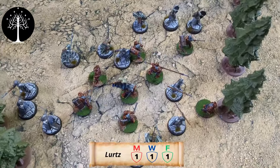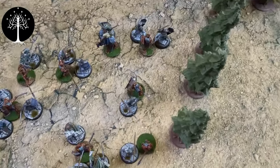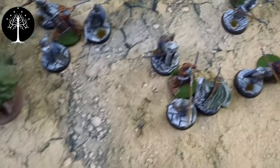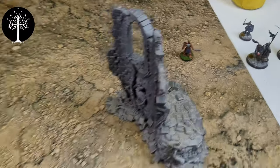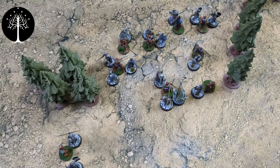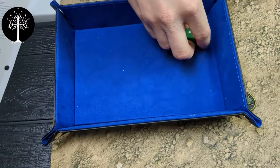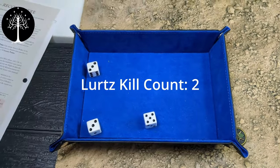Lurtz still has two might, so he calls a heroic move. After the heroic move, everyone got tagged except for a couple of normal warriors. No shooting again — going into combat. Lurtz uses his last point of might for a heroic combat. A warrior of Minas Tirith shields to try and prevent it from going off — but Lurtz gets double ones against him, guaranteed victory. Rolling to wound: looking for fives — there's a five! It goes off. Lurtz runs over to charge Faramir.